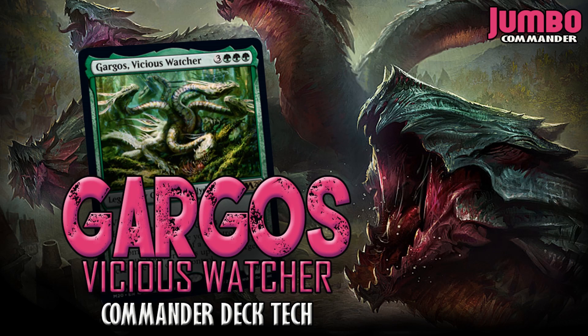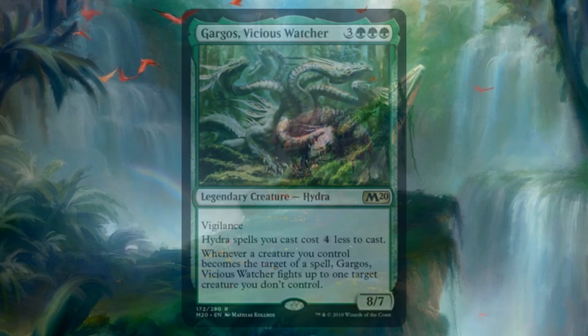Hello everyone, my name is DJ and you're watching the Jumbo Commander YouTube channel. Today we have a much anticipated general — it's Gargos Vicious Watcher. Gargos Vicious Watcher is three green green green for an eight-seven legendary hydra. Gargos has vigilance, and hydra spells you cast cost four less to cast. Whenever a creature you control becomes the target of a spell, Gargos Vicious Watcher fights up to one target creature you don't control.